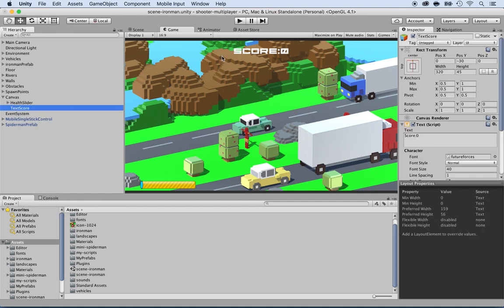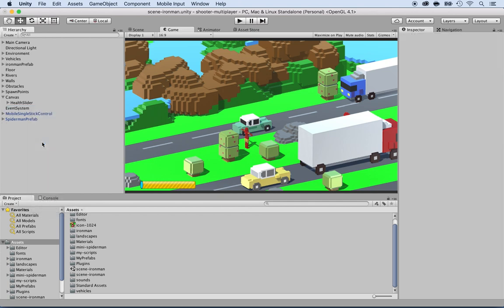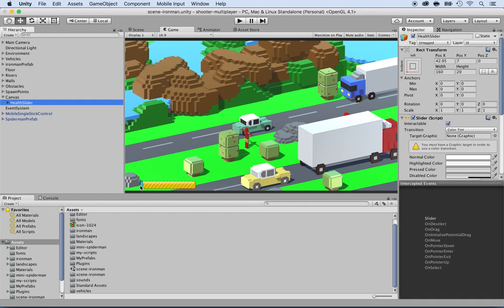And then the text score — we don't need the score right now either. We can add a score later on, which would be the number of times you killed the other character, so it's going to be player kills rather than a score. I'm going to delete it for now. And the health slider — we don't need that — I'm going to delete it as well.